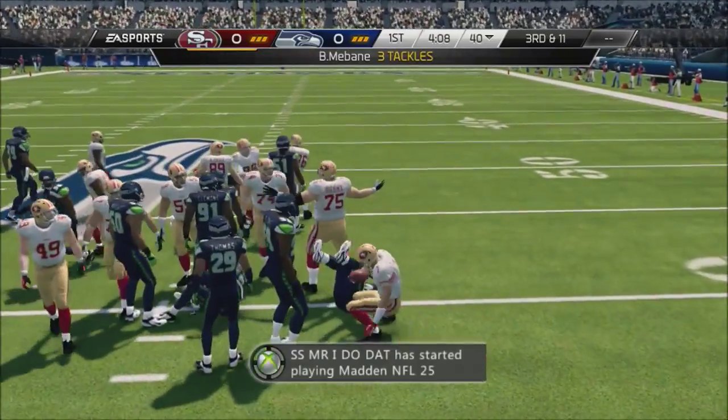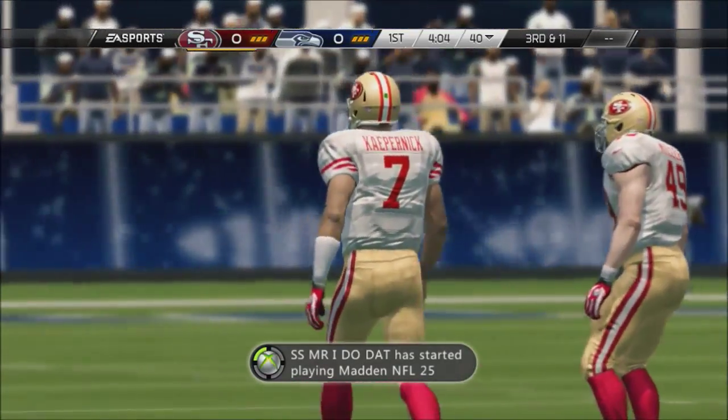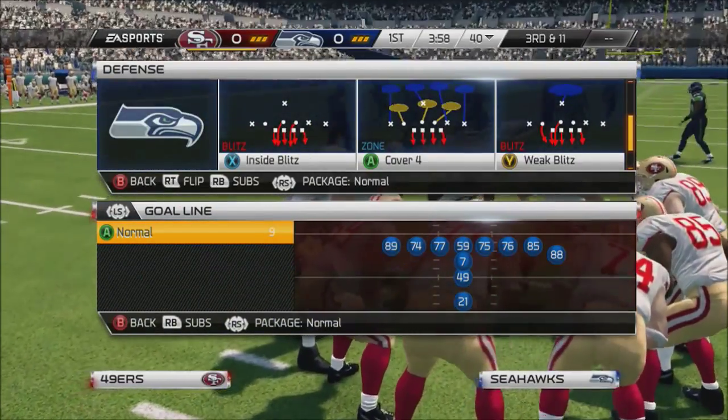I'm going to remind you guys again just so you know it's not a fluke. The quarterback Sneak — you're usually going to get like two to three yards jumping. But this really slows it down a lot, in my opinion. I've had a lot of success with it. Once again, it's 4-6 Normal Inside Blitz.